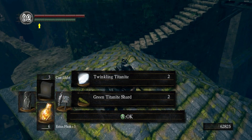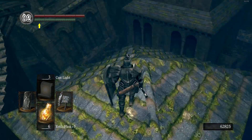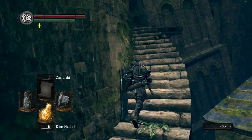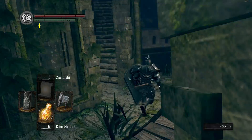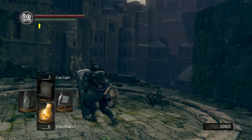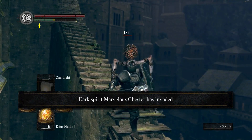Got it — Green Titanite, not great but not terrible. Now we're wrapped back around to the start. You have to get onto this platform, and this is actually where we would have come from on the intended path. I'll walk back up so you can see: right here is the bridge we would have crossed, and this is also where Chester invades — which is why we came back here human.